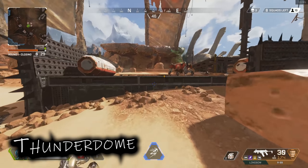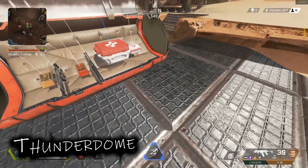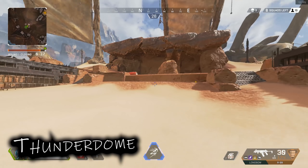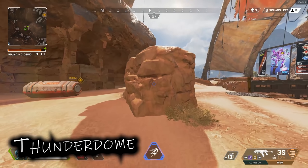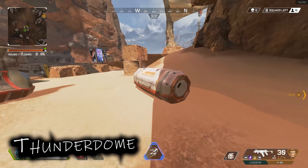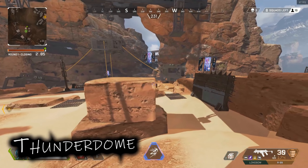Over here they've also added supply crates where there used to be floor loot, once again offering up to four different types of floor loot — a lot more than what was actually here. And then over here, as mentioned, the big raised ground area is now just a tiny little rock, and you've got three clean, easy-to-spot supply bins. But yeah, that's pretty much all the map changes at Thunderdome.